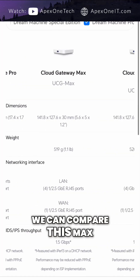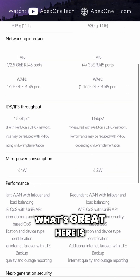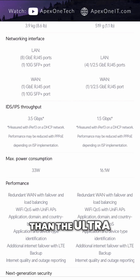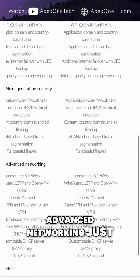We can compare this Max to the Dream Machine and also to the Ultra — it's the same form factor. What's great is the UDM gets 3.5, the Max gets 1.5, but that's still better than the Ultra. And it has all the advanced networking, just like the UDM.